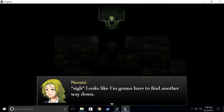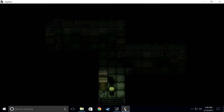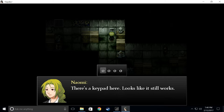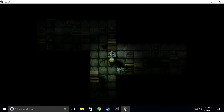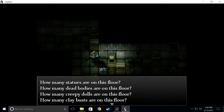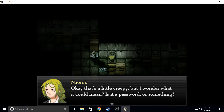Looks like she'll have to find another way down. There's a keypad here that still works — we need to figure out the combination. There's a plaque asking: how many statues, dead bodies, creepy dolls, and clay busts are on this floor? Very clever — I like this puzzle a lot. It's a good puzzle.